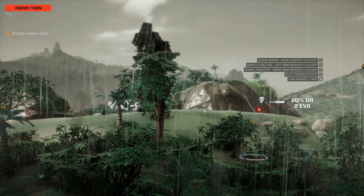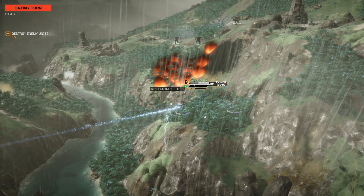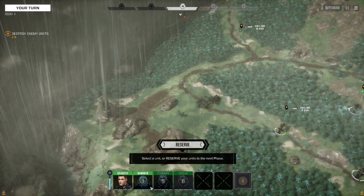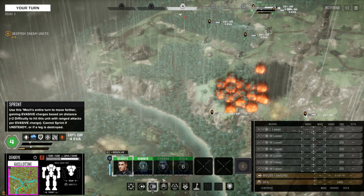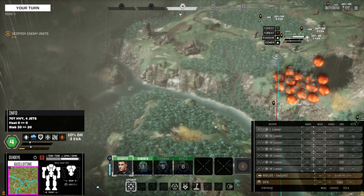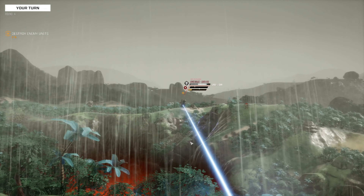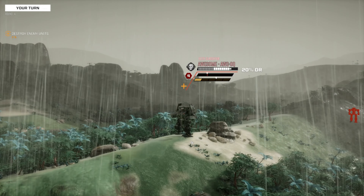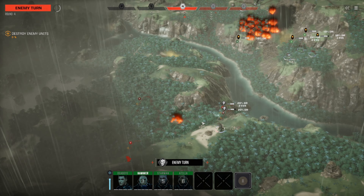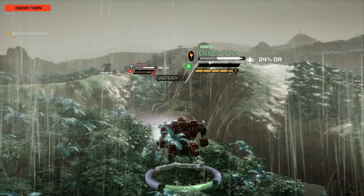Nice hit with the large laser there. The question is, do I even need to cross the river? That almost put you on your backside, Hammer — avoiding minimal damage. Just go here, moving to position. That's better. Fire on that Awesome. Very good. Oh, it's a quad — that firepower's nuts. I'm not liking this.